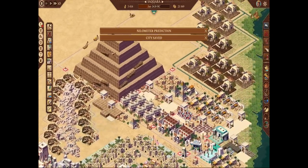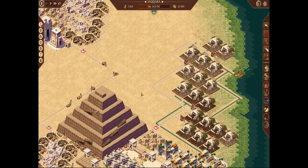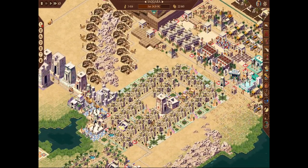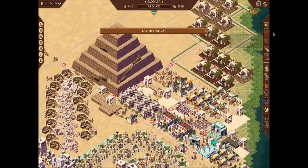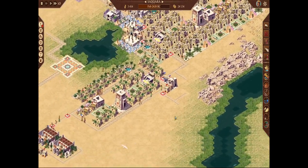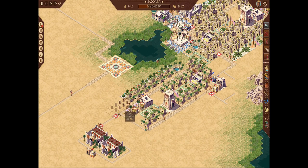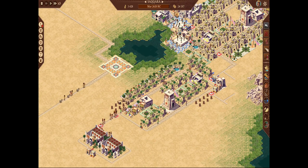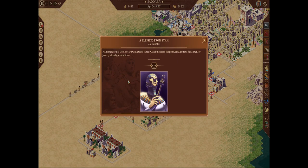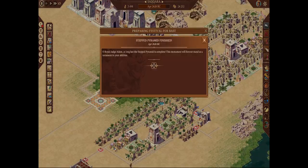Unemployment: minus 21. I'm going to start knocking back some of the further fields that aren't really producing well — that should give us some unemployment relief. We have so much food being made. Let's go ahead and bring up our homes a little bit more. That's kind of the benefit of these housing loops — you can really control your population.